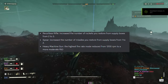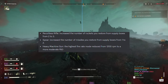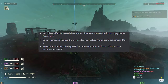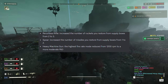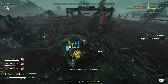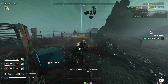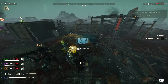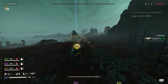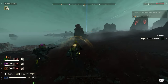Recoilless Rifle: number of rockets restored from supply boxes increased from 2 to 3. Spear: number of missiles restored from supply boxes increased from 1 to 2. HMG: highest rate of fire reduced from 1200 RPM to 950. The Quasar Cannon became meta, and now we're finally getting buffs to other heavy weapons. The Recoilless and Spear buffs, while mild, are needed. The HMG change makes some sense since it's hard to control at max RPM, but honestly the gun is so bottom-tier it needed a buff, not a nerf.